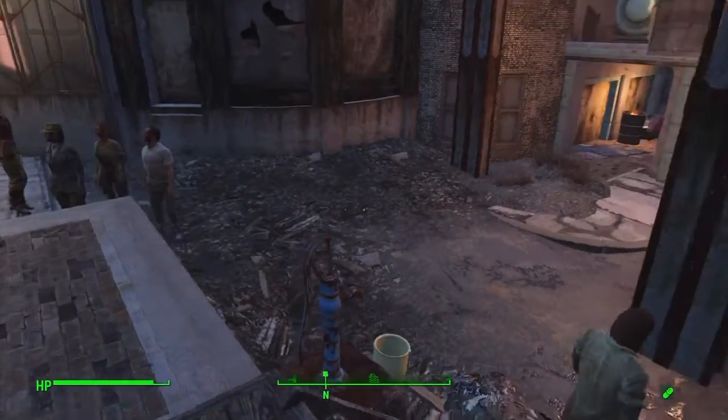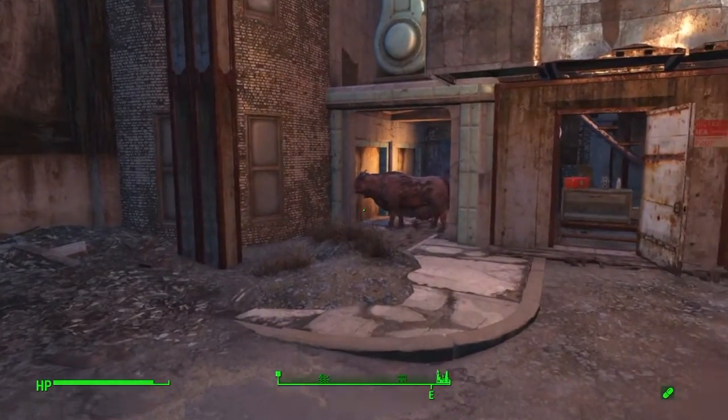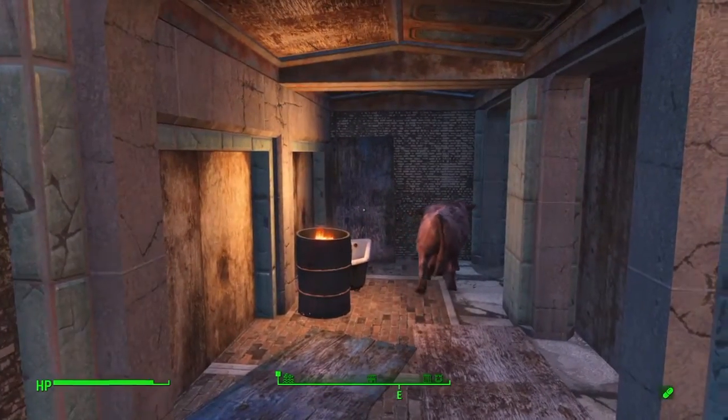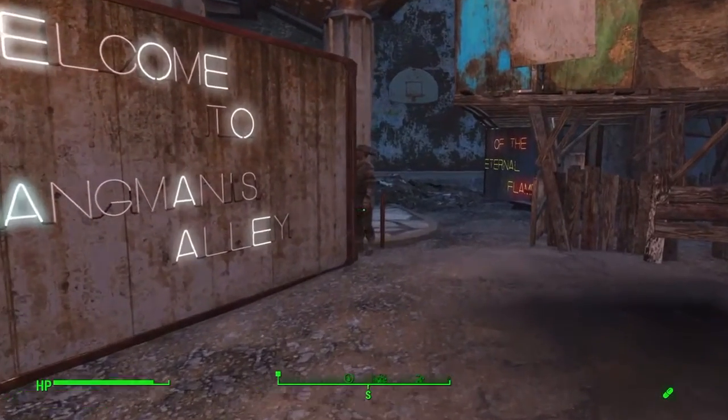As we come down from here, we're actually going to see our Brahmin pen. For some reason, the Brahmin can't cross over this little alcove area — the entranceway here at this alcove — so I put my Brahmin feed drop in here, and it makes for a wonderful Brahmin area.